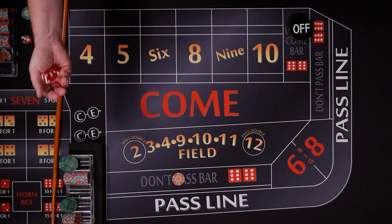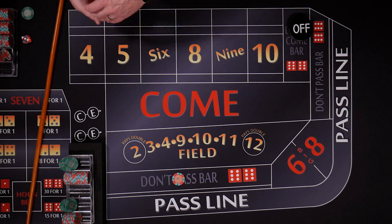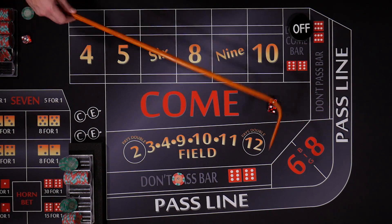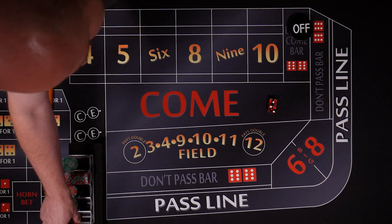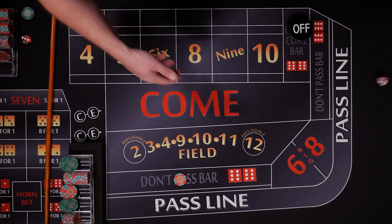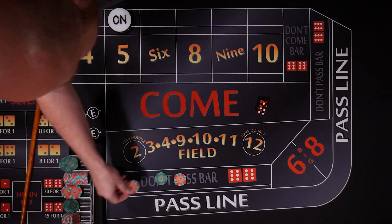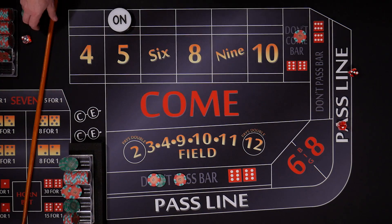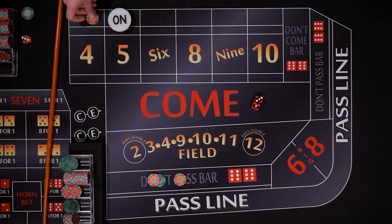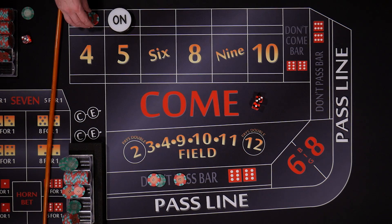Dice off the table, no roll. Twelve craps — it's bar twelve, so nothing happens here. Three craps — that's going to be an automatic winner for us. Still looking for the shooter to make a point. Five — point's five. Put down our thirty in odds. Put down a don't come bet. Four — this is going to travel to the four. Ask the dealer to put odds on our four, he'll move them up.